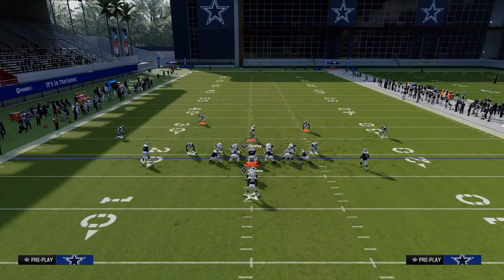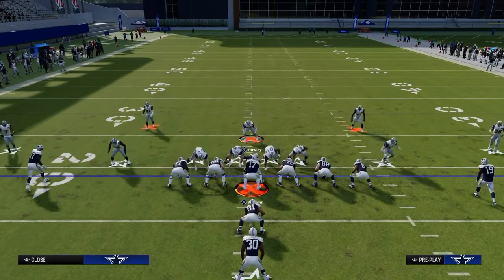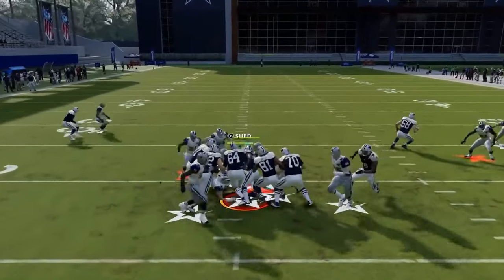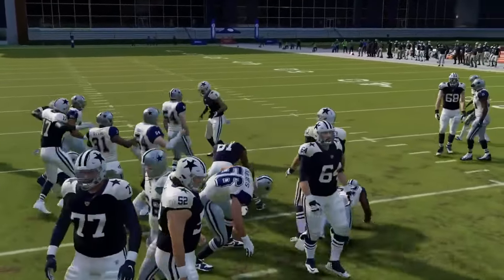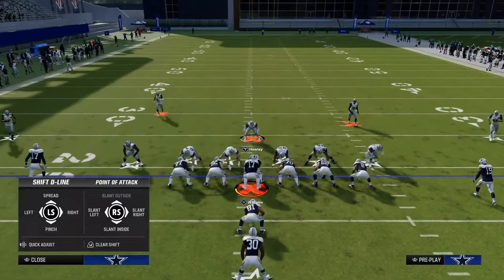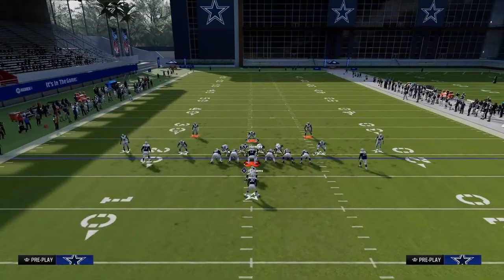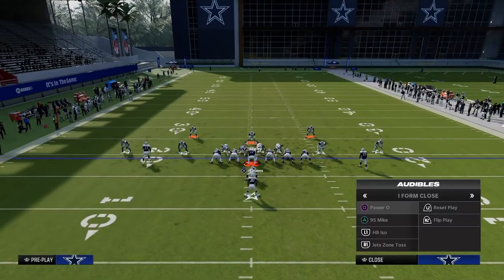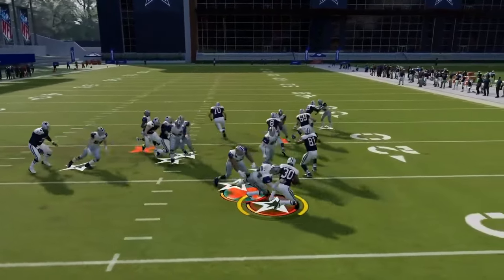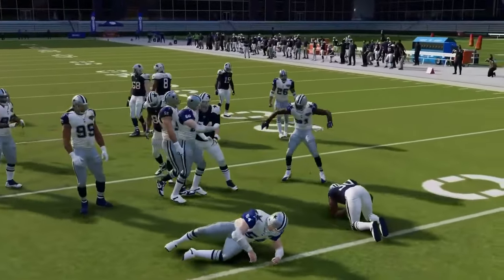We've talked about ISO a lot already — it would be crazy to run the ball into that front, so don't worry too much about that. The last run to cover from under center before the heavy sets is the zone toss. This is basically stretch — it's really not that good of a run play.